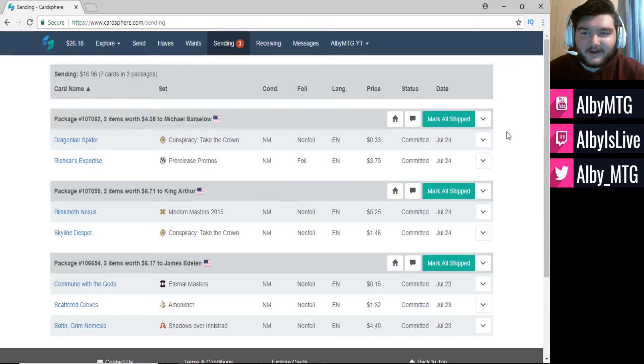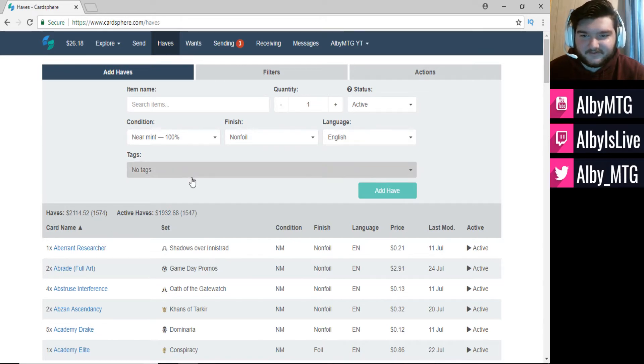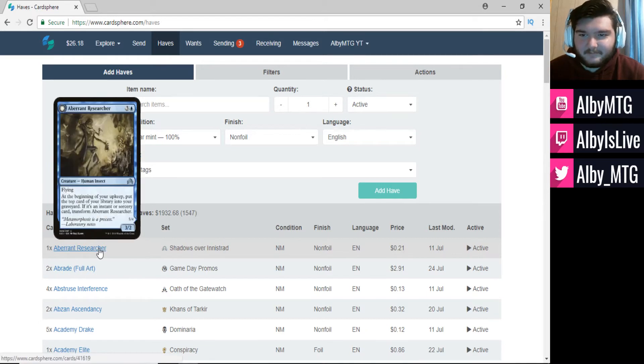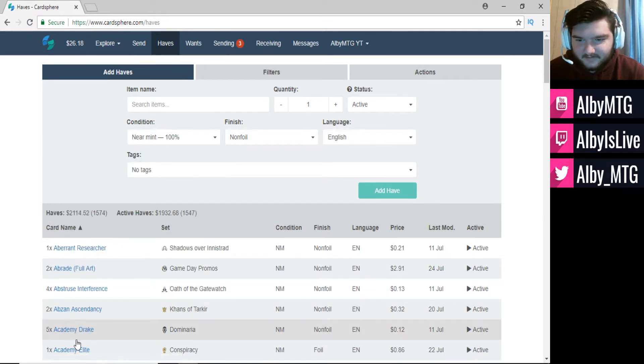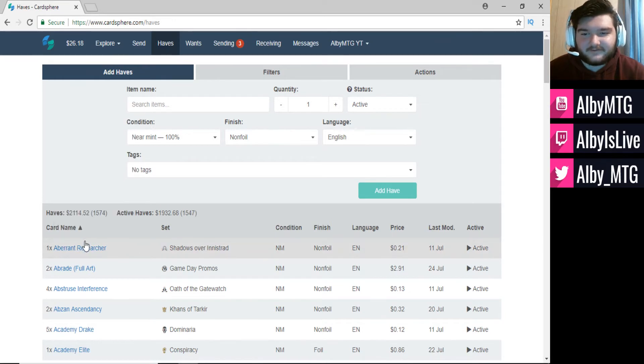Here we are on my Cardsphere sending page. I'll show you guys the updated halves list. You can see I have about $2,000 right now in cards uploaded — 1,578 different cards. They're not all just expensive cards; I do have some expensive cards like the Masterpieces and Invocations. But also random cards like Aberrant Researcher, Abstruse Interference, a bunch of Academy Drakes — cards I'm not expecting to trade off very quickly, but it'll be nice knowing that I already have them so when people want them randomly thrown in, I'll be able to include them.